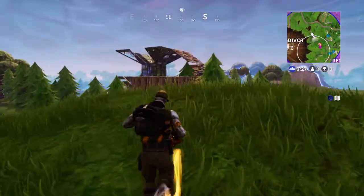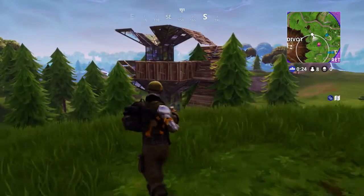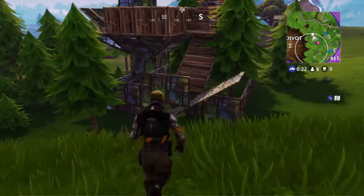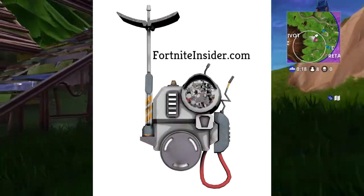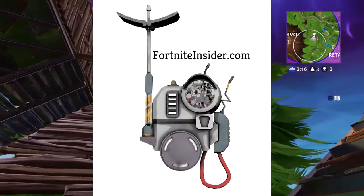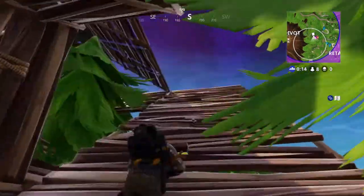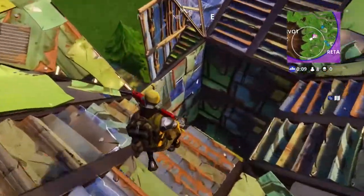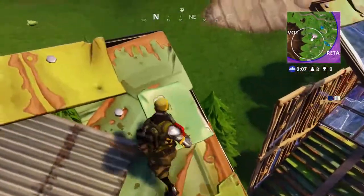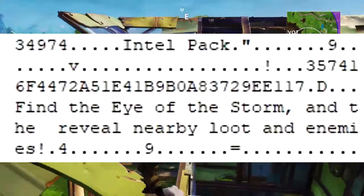Today we're talking about two items. First is the Intel Backpack — I'll be showing you guys an image from the data mines along with a secondary image. The Intel Backpack is similar to the Eye of the Storm backpack: its description reads 'find the eye of the storm and reveal nearby loot and enemies.'